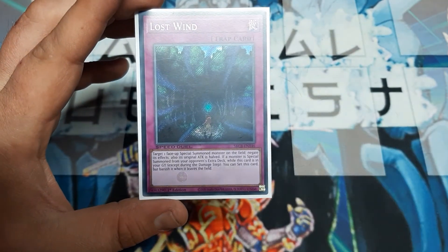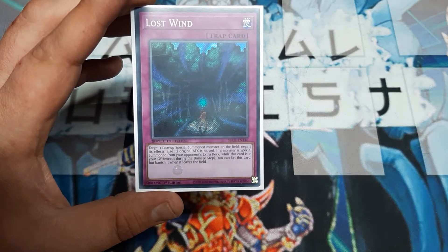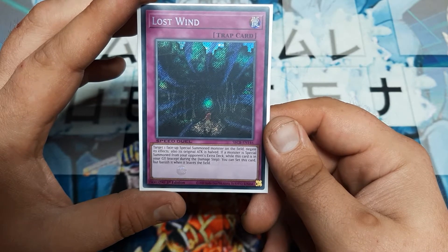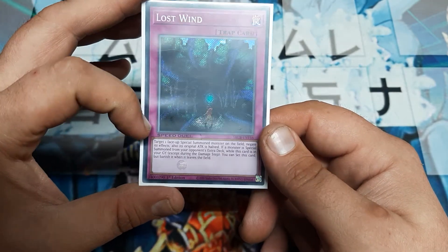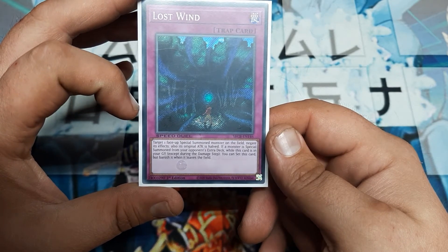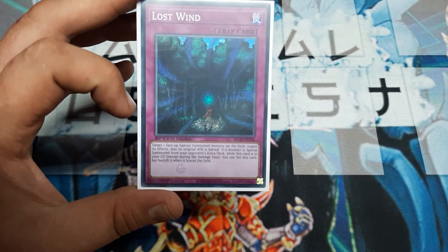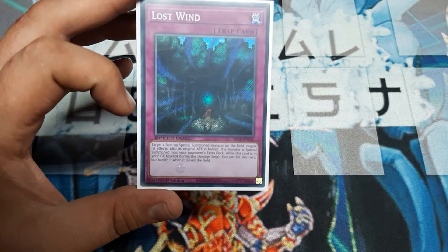I did play this a little while ago. I don't think I played this in any main game decks recently. But since this deals with Special Summoned cards, this card is exceptionally good and also exceptionally easy to obtain. So real quick, let's go over the effect — this is obviously the Speed Duel version. The effect is to target one face-up Special Summoned Monster on the field, negate its effects, and have its original attack power. The only real limitation is it needs to have been a Special Summoned card.